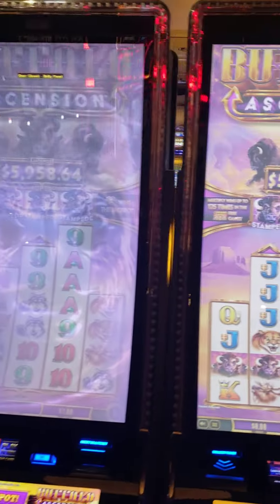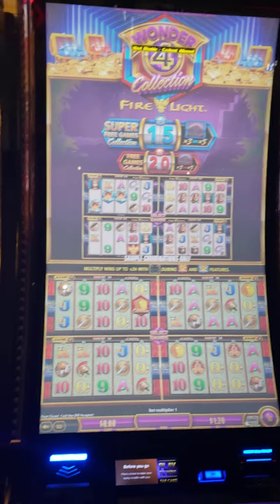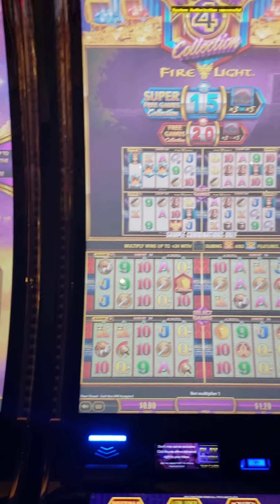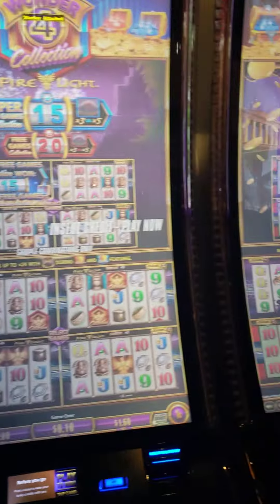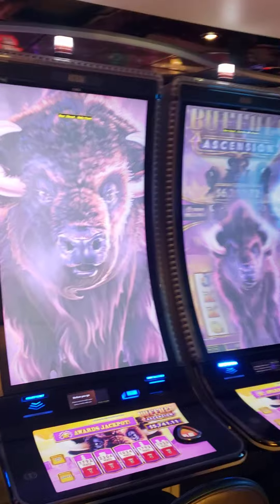Then all these — Buffalo Ascension. These were here last time. However these are new — the Wonder 4 Collection are definitely new, they did not have these last time. And then you got a cash-out machine, your casino bar, the Coin Trio, buy some bonuses, and then two more Buffalo Ascensions. And that will do it for the non-smoking side — we're going to go to the smoking side now.